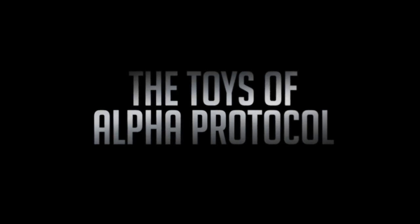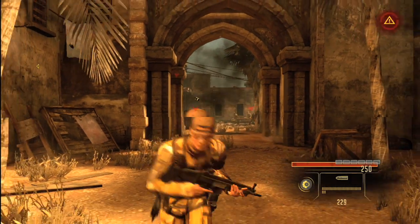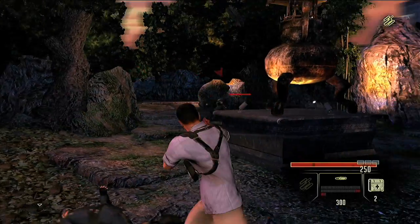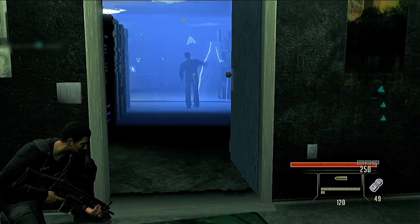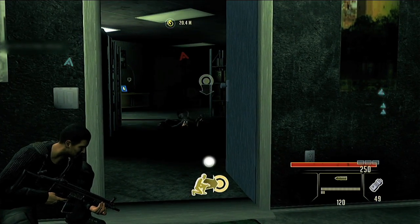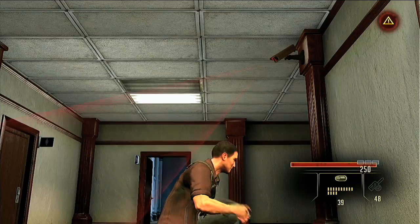You cannot make a spy game without some kind of toys. You have your submachine guns, assault rifles, shotgun, and pistol. We have things like a shock trap, which electrifies your enemies when you toss it out. There's also a device called a radio mimic — by listening to their chatter, you can say 'Hey guys, it's me Bob, turn off the alarms,' and they go 'Oh, it's Bob,' and the alarms are turned off.